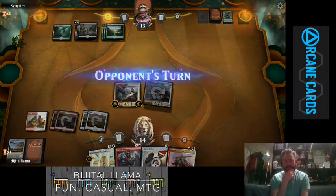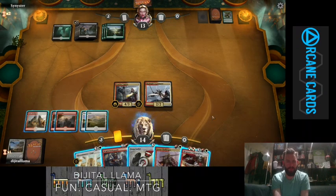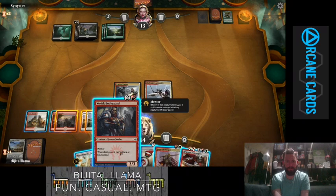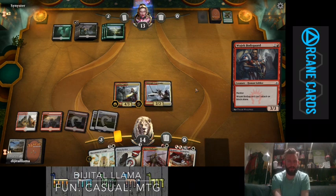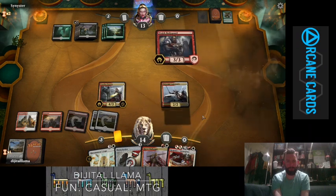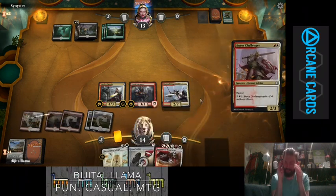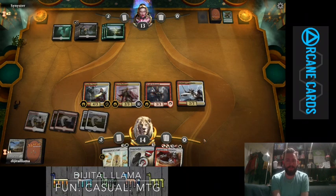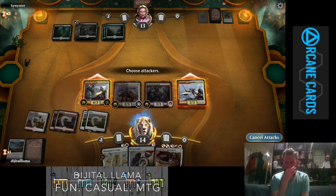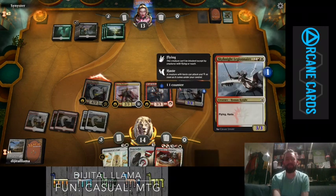What way round do we want to do this? We want to go that one first so we get the mentor trigger onto the challenger. Oh — whenever it attacks. Sorry, I'm still not used to the mechanic. That's quite an impressive board state. There we go — now it mentors. That's how it works! Nice little animation there, I like it.